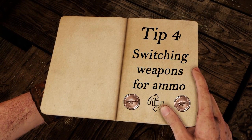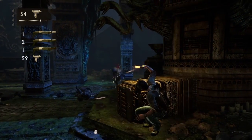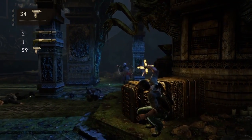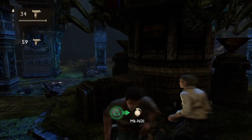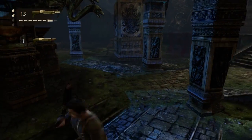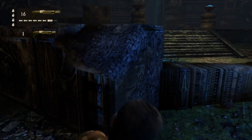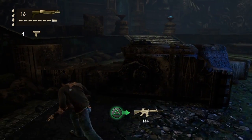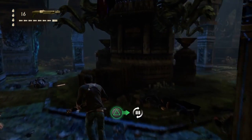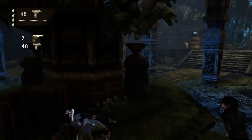Tip number four: switching weapons for extra ammo. In Brutal Mode, ammo is scarce and when you pick up ammo for a gun you only get two or three bullets. It's not as much of an issue as in Drake's Fortune since there's an abundance of weapons to switch between. However, if you want to stock up on a certain gun's ammo for an upcoming section - say you want a lot of M4 ammo - the ammo trick still works.